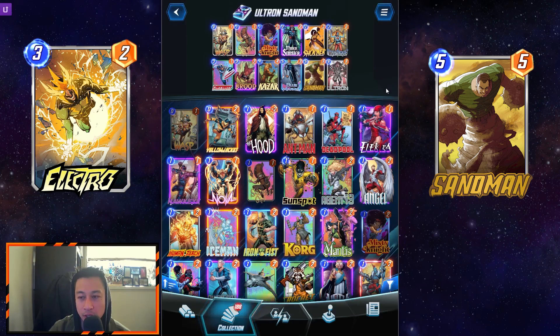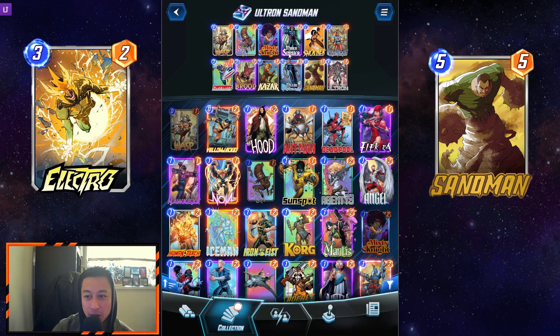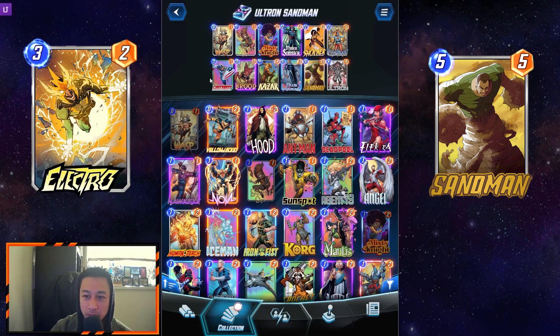As you see here, it's an Ultron Sandman deck which runs Sandman and Ultron, and complementing them is Blue Marvel because of Patriot and Mystique as the buffs. We also got Brood, Mr. Sinister, Shocker, Misty Knight, Squirrel Girl, and Wasp to get powered up by either Patriot or the other two buffs.